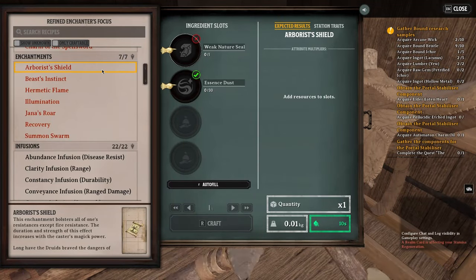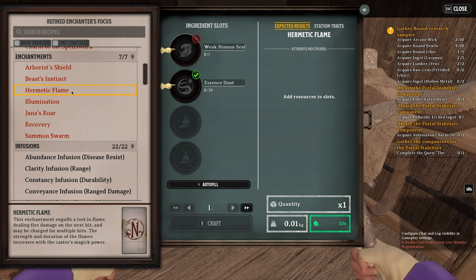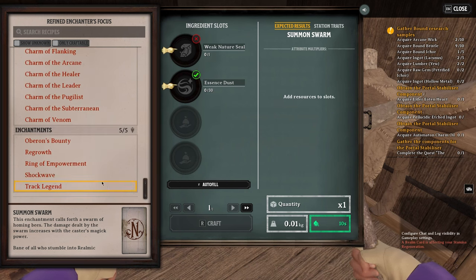Another enhancement on my pickaxe allows me to one-shot any ore node and gather all the materials at once. Do not sleep on enhancements — they're very useful. The Arborist's Shield gives you a bunch of resistances, Hermetic Flame coats your tool in flames for burn damage, Recovery allows you to briefly regenerate HP, and Summon Swarm summons a swarm of bees to deal damage.